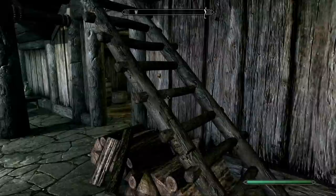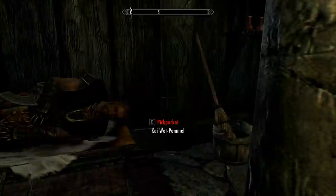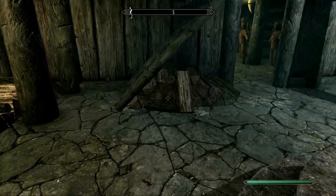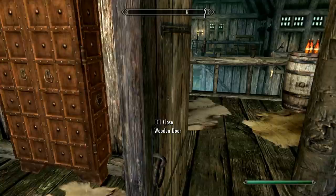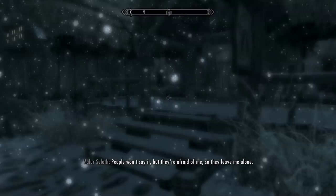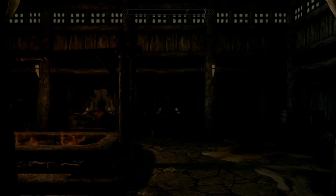At some point, the ring you've made, bought, or whatever you have which increases your pickpocketing will not be as useful, and you'll actually be able to throw it away because it's not going to improve your chances further. This kind of item helps you start with the skill, but it won't be very useful when you reach a higher skill level — say, around 70. But that was the whole purpose: to level up to that point.